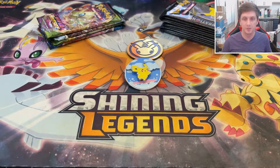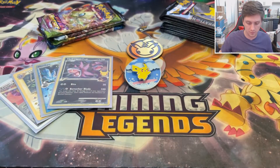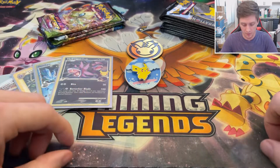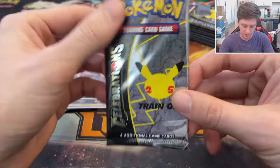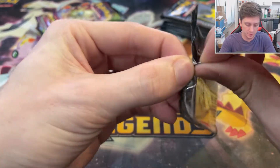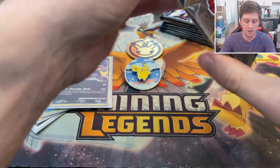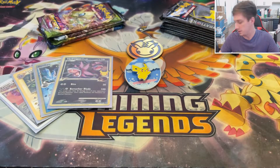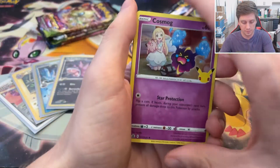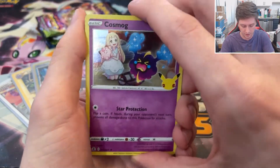Without further ado, we can get into these packs. We're going to tackle two Celebrations packs, then go to Vivid Voltage, and do basically that pattern the whole video. Things I want from Celebrations are of course the Secret Rare Golden Mew card — I've not pulled that. I've got a few Vintage Collection cards. Charizard's a big one, Shiny Umbreon's a big one, but my luck is always way better on the online game.